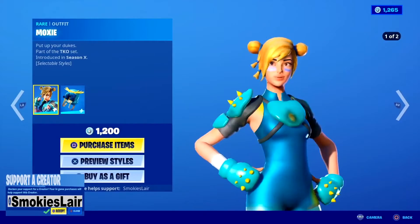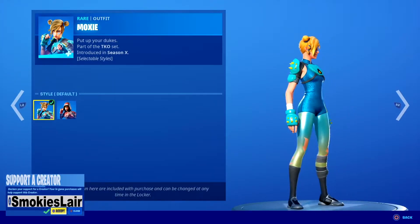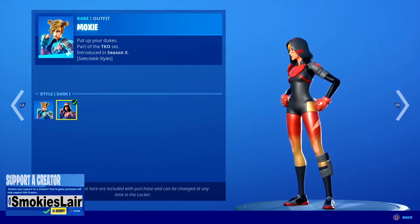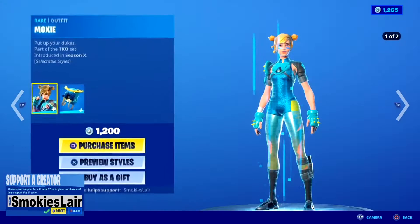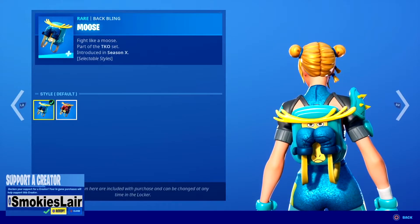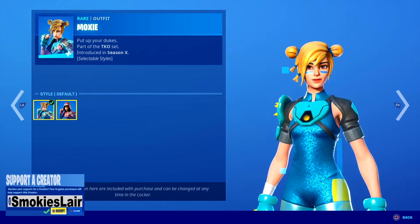After this we got Moxie guys. I like this one — not to mention she's got the default style right here, which is pretty sick, and then you got the dark style like bro, this is pretty sick. I love this dark style. She's got an awesome back bling too that has two different styles — you got the blue default which is always sick, I love the moves, and then you got the red moves. Gotta love it.